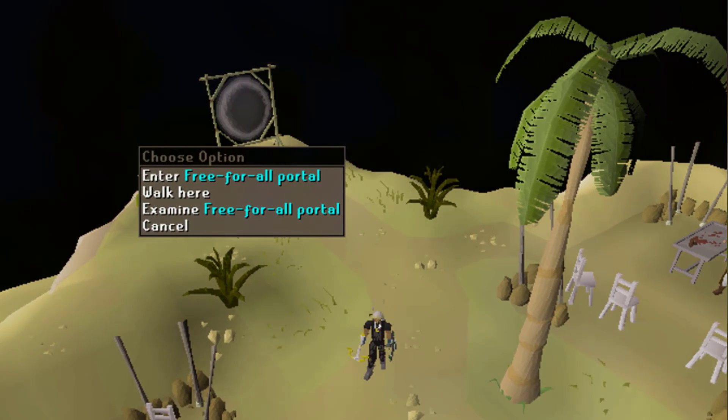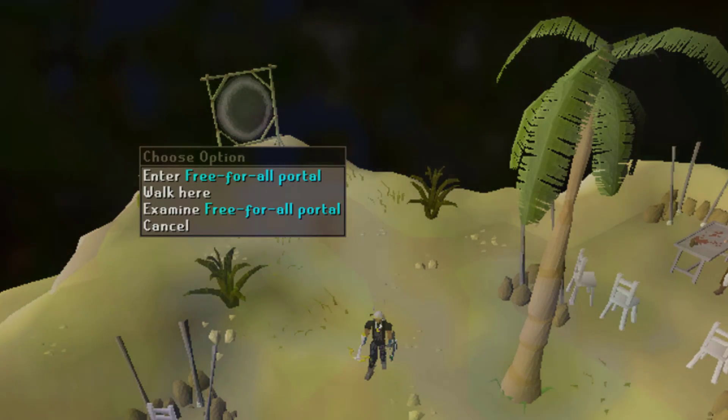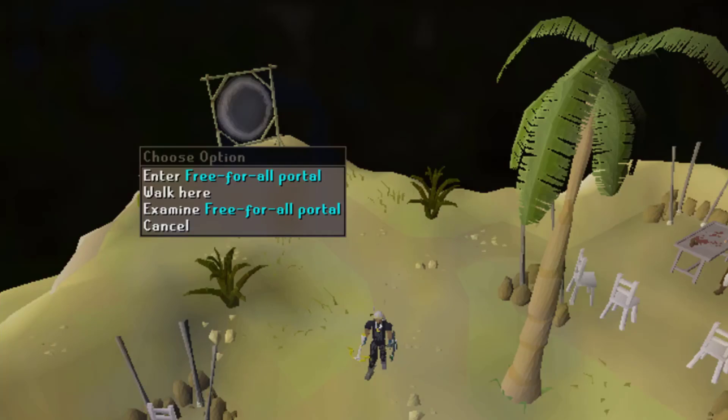One last final tip: you can actually use a ring of duelling to go to Clan Wars and then go in and out of the white portal, and that removes any effects of poison, venom and even disease.